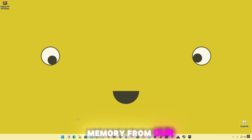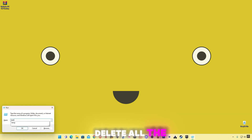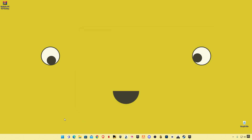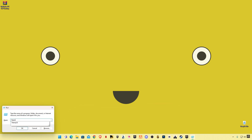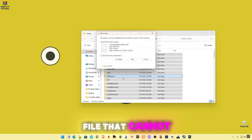Now we're going to delete some cache memory from our computer system. Right click on your Windows button and click on Run, or press Windows + R on your keyboard. Now type Temp and delete all the files in it. Again open Run, now type %temp% and delete all the files in this folder — skip any files that cannot be deleted.